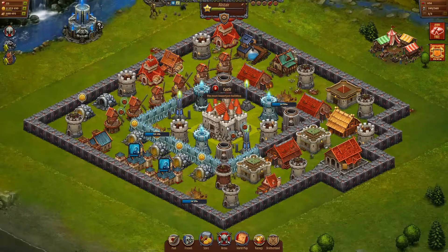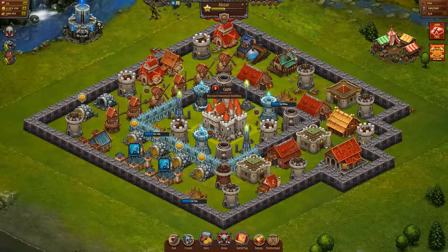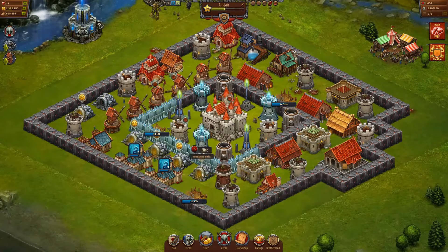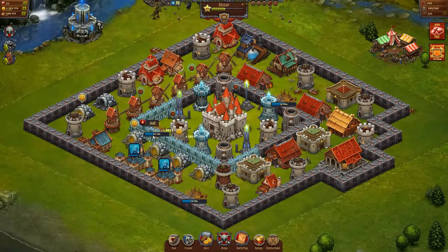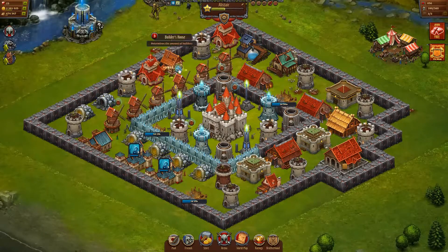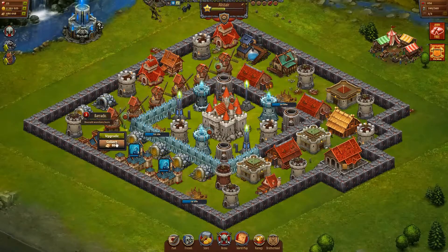They can attack you, you can attack them. Once you get attacked, depending on the damage, you're safe or protected for up to about 7 or 8 hours. You mine your own gold, as you can see here. And you mine your own food — it just looks like bread.